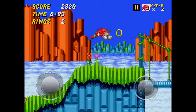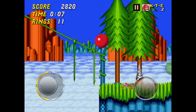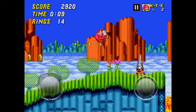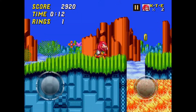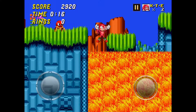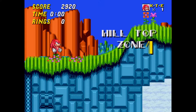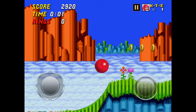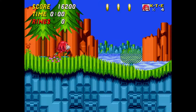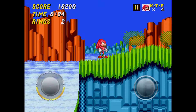For Hill Top Zone, I can't pinpoint any specific details — just avoid the enemies at the front because they can really ruin a run. Also, there are two extra lives you should grab. They're both in Hill Top Zone Act 2, so don't forget to get them.